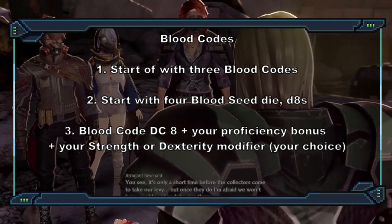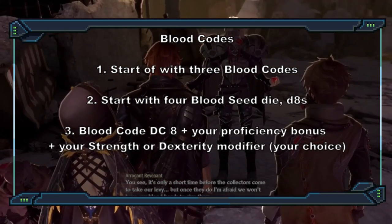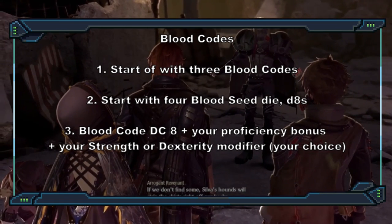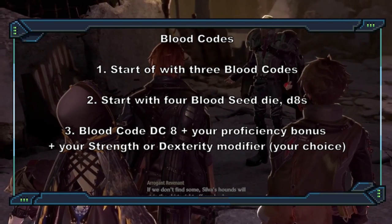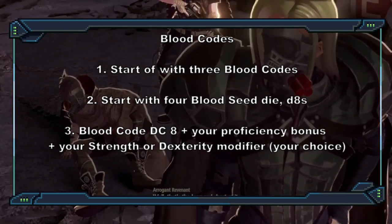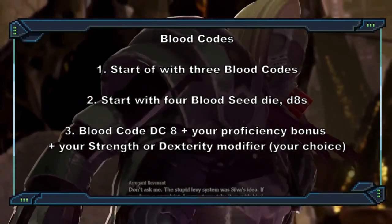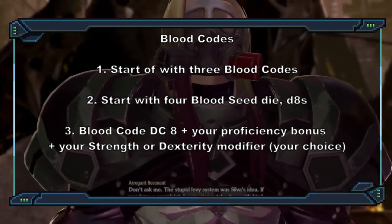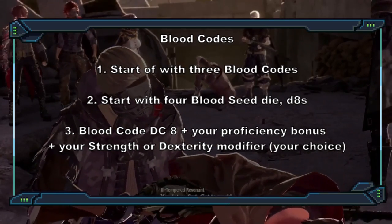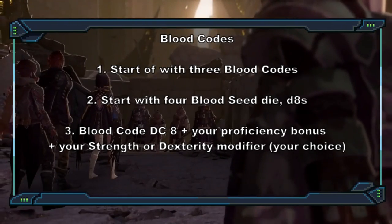You have four blood seed dice for now, which are D8s. At level 10 they go up to D10s, and at level 18 they become D12s. You also get back any that you used whenever you finish a short or long rest, so don't be too stingy with them. Some blood codes will have your targets making saving throws — the DC is the usual 8 plus proficiency, plus either Strength or Dex, depending on your character.